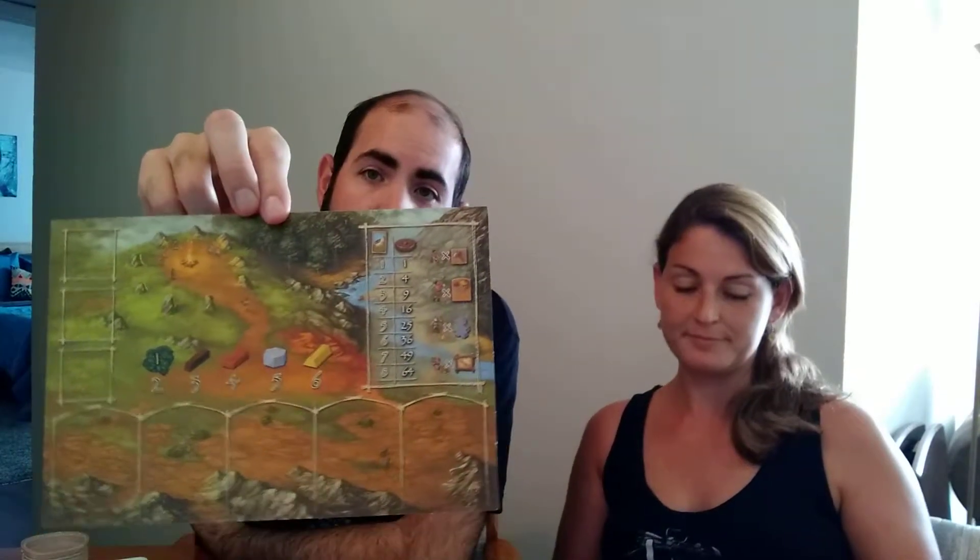This is a worker placement style game, so you have a lot of flexibility with what you're going to do on each and every turn. The components that you get in the game are really neat. You have the basic player board — this looks just like the one in Stone Age — but then you have this winter side which looks different, has some unique art. It's very thematic.